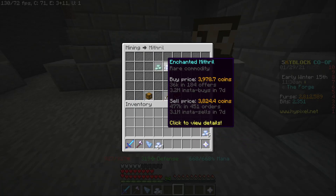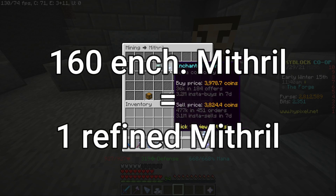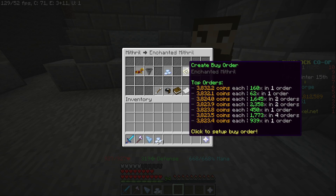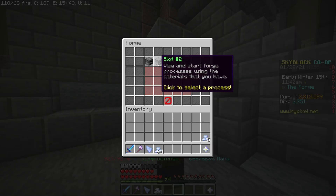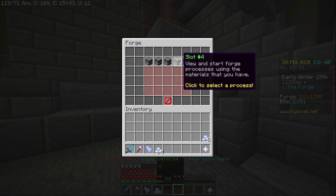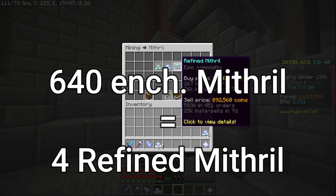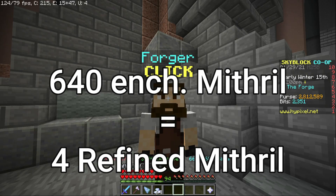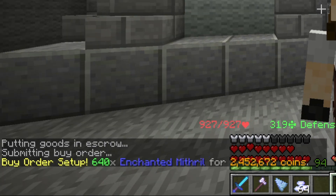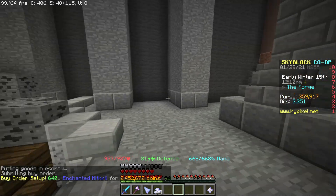We can go to Mithril. It costs 160 enchanted mithril to make one refined mithril in the forge. I have four forge slots — you unlock two at Heart of the Mountain tier 2, and then each level you progress you get one more. So if we go to the bazaar and buy enough mithril for four refined mithril, which is 640 enchanted, that is 2.4 mil right there. We can create the buy offer. If you're already mining you might already have enchanted mithril, so that's even better.